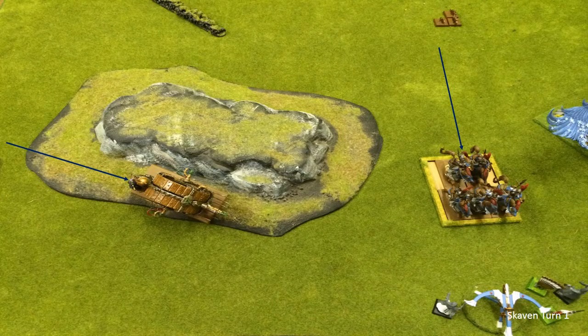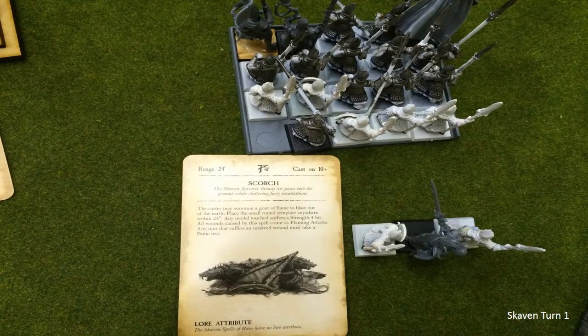The Reavers fled and the Doomwheel came across but didn't roll great - still it's moved quickly and looks like it'll either hit my Bolt Thrower or the Reavers. In the Skaven magic phase, Scorch gets through - I hadn't seen this spell before. For a 10 you can put a template anywhere within 24 inches that doesn't scatter, and anybody who suffers it takes a Strength 4 hit. That's pretty sweet.